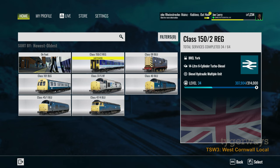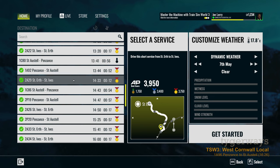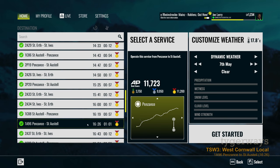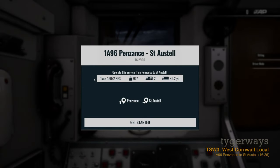I also will turn on the service marker. I tried to find a service that is a bit spiked with signal action when I tried it this afternoon, but I did not find it again unfortunately, so there may be a random element with signal action. We will be driving along the Cornish Main Line from Penzance to St. Austell in Cornwall on our Class 150.